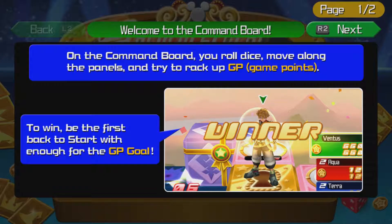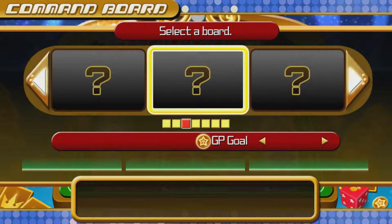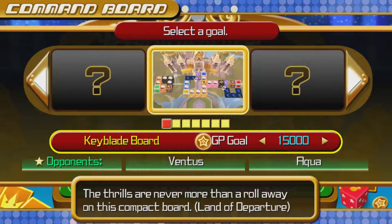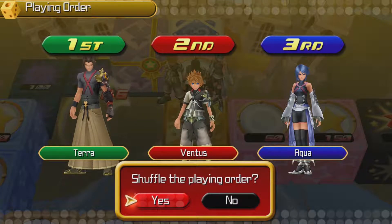Alright, so welcome to Monopoly! Or, Command Board. It's pretty much Monopoly. You got a bunch of boards here. We only have one right now. So we can set the amount of GP — the gold — this is the amount that you need to get to in order to win. I'm going to set it at 5,000. And we're going to play off.